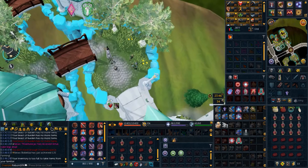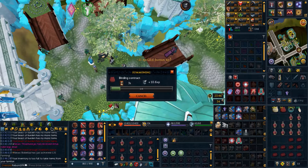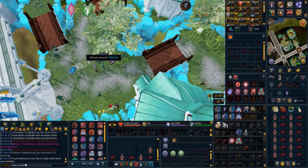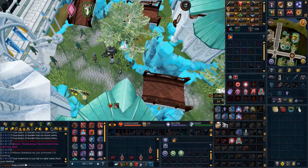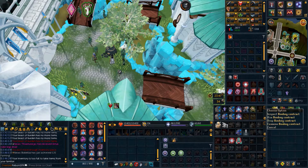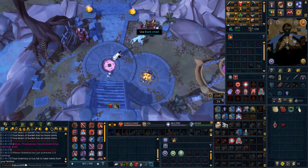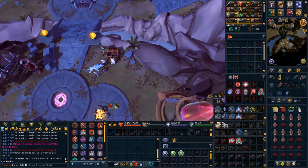Good day folks, today we're gonna be playing some RuneScape. We need some materials to get a binding contract and we're going for a reaper demon pouch. I sold my steel titan so I decided to buy them back. We're converting all these into scrolls because we already had the pouches - it's gonna be a pain but hopefully we don't die to the reaper demon this time. I'm gonna be live streaming that but for now I'm making the pouches.